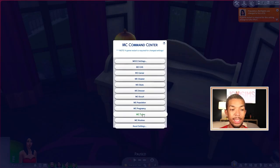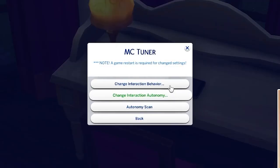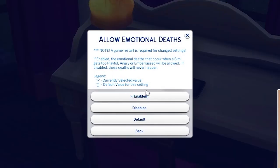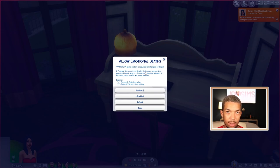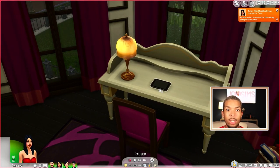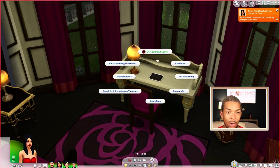If we come back into MC Tuner, we're still on the computer and we come to Change Interaction Behavior. One of the things I always need to do any time I start a new game or update anything — I come to Change Interaction Behavior and come to Allow Emotional Deaths. I started a new game and it's disabled. There is no reason why my sim should die of laughter or be embarrassed to death — it's just doing too much for me. So I go ahead and turn that one off as well.